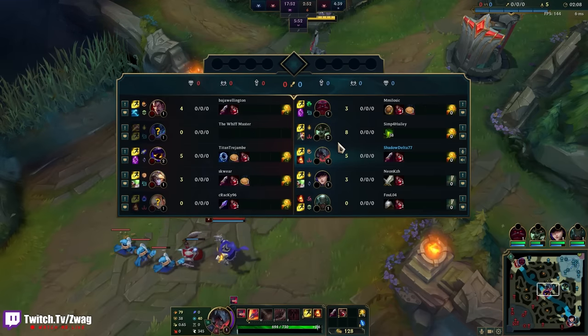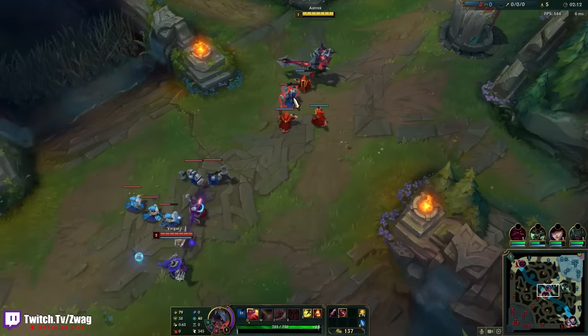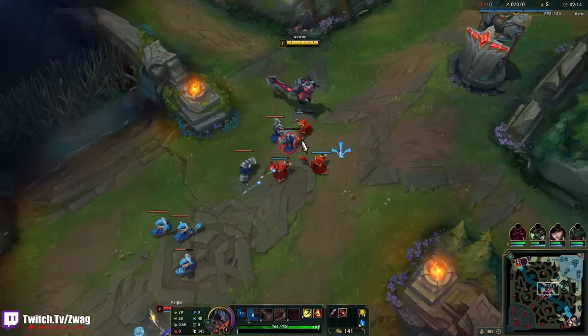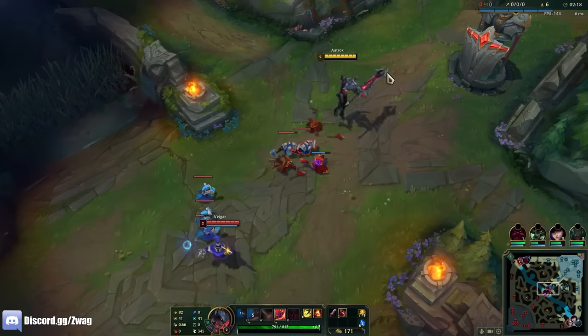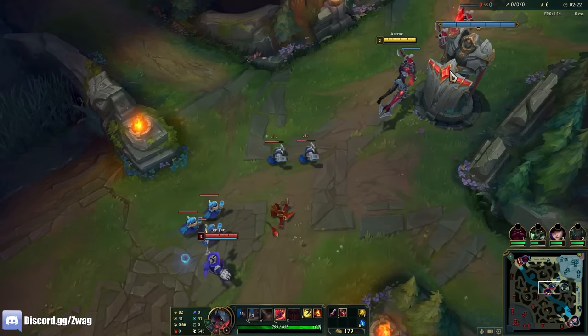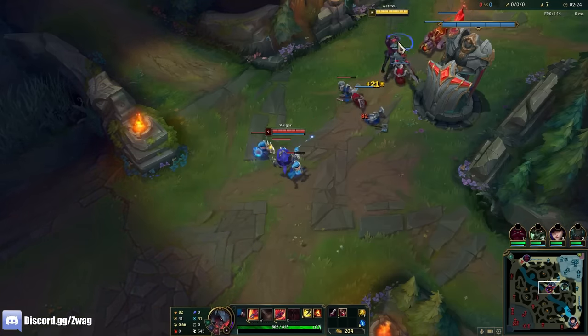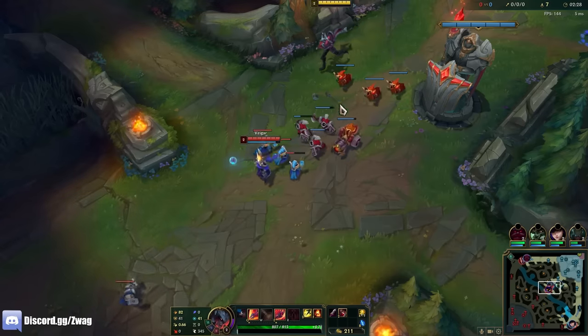He's got Biscuits and TP. I don't have that, so I need to be a little careful with the trades I take. Because even if I win the trade, I don't have that much healing. If I get really far ahead I might do Duskblade, but I don't think that's gonna happen versus Vhagar.